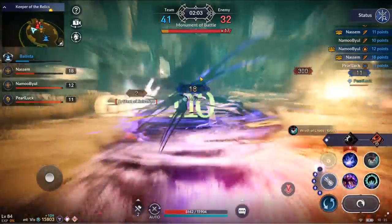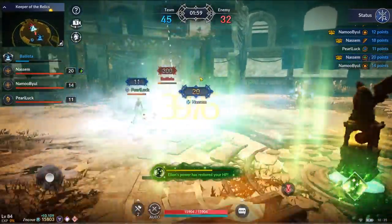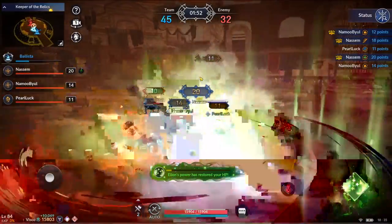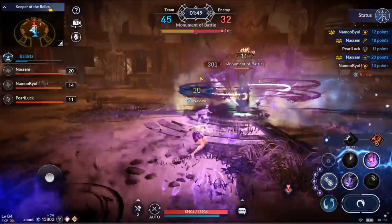The last orb is the salvation orb. This is the opposite of the lightning orb — instead of dealing damage, you can heal your teammates. Just like the lightning orb, you are also invincible. The salvation orb cannot be canceled.